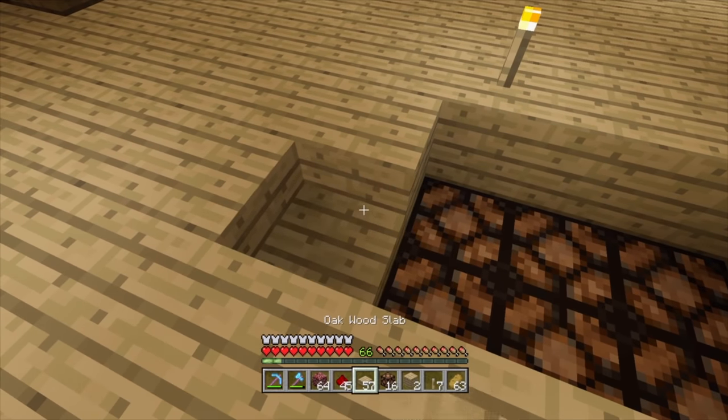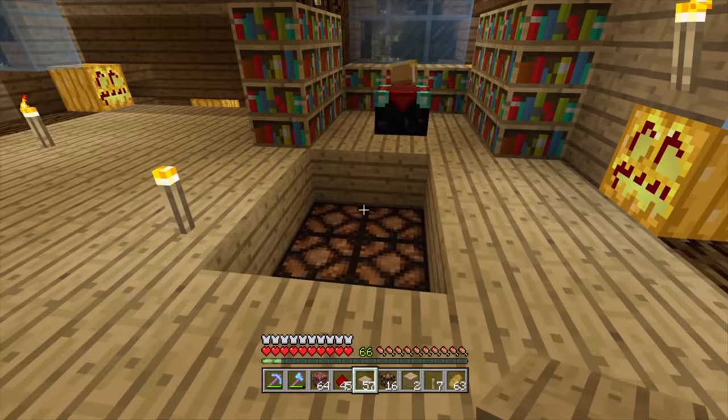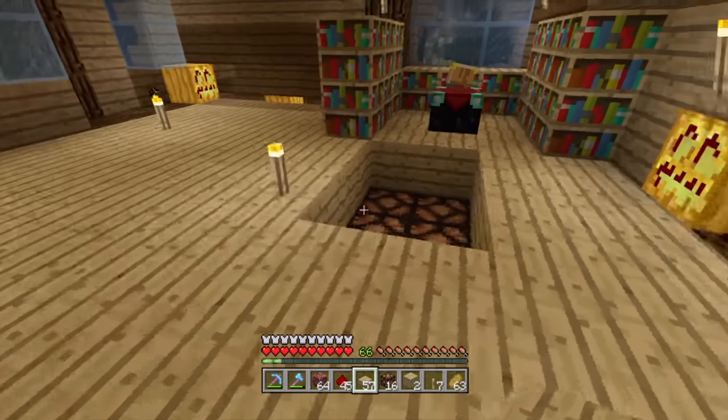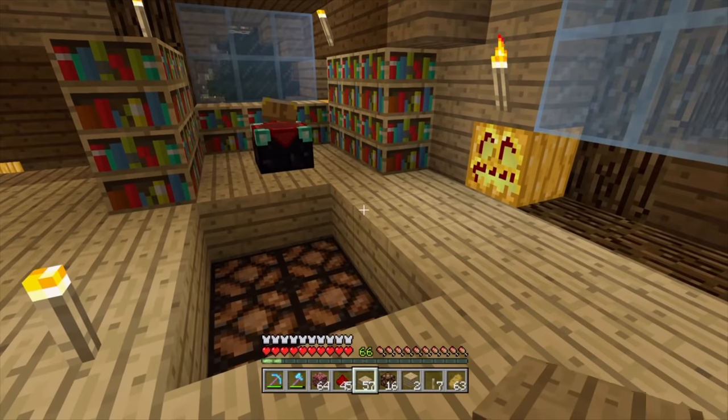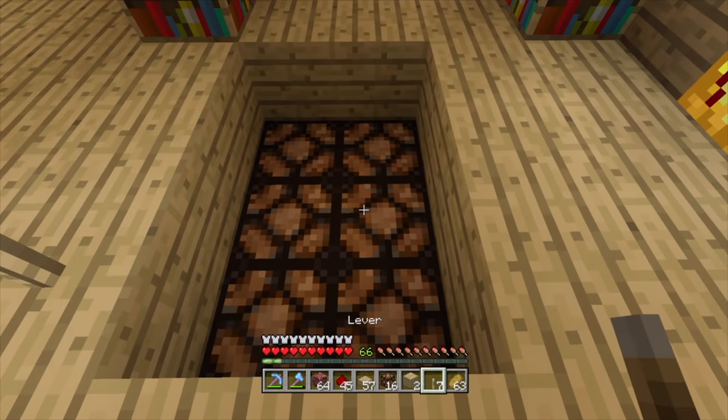We're getting very lucky — you can see our lights just barely missed our enchanting table. We're going to cover it over with carpet, and we can't put carpet between the bookcases and the enchanting table because that will negate the effect the bookcases have on it. So we're very lucky — we can just throw a lever down right here, carpet over this area, and we'll be fine.